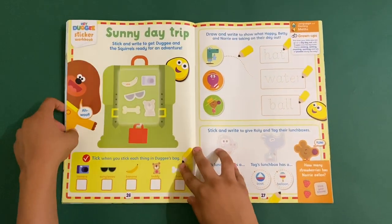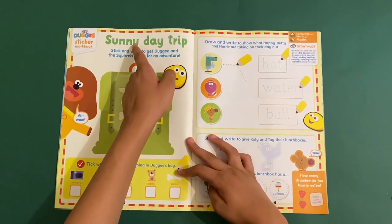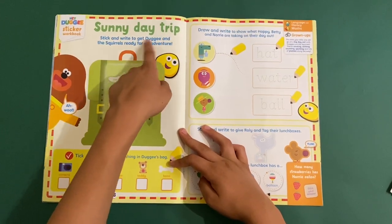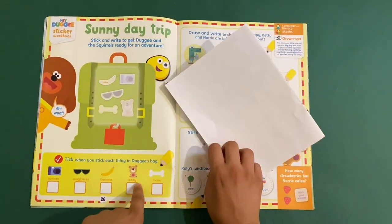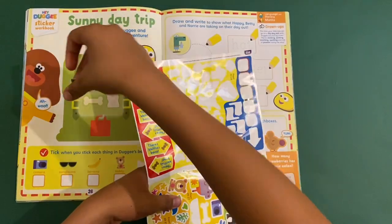Now we're on to the Hey Doggie sticker workbook. First up — number one: sunny day trip. Stick and write to help Doggie and the squirrels get ready for an adventure. Stick the things in the suitcase: camera, sunglasses, banana, teddy, and a bone. Let's take everything inside!